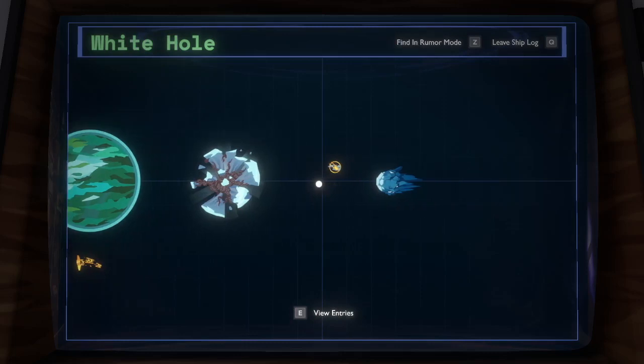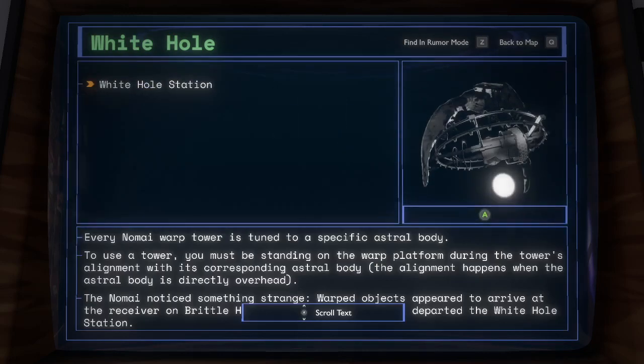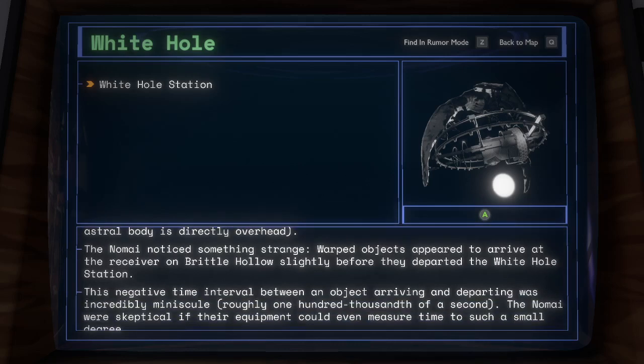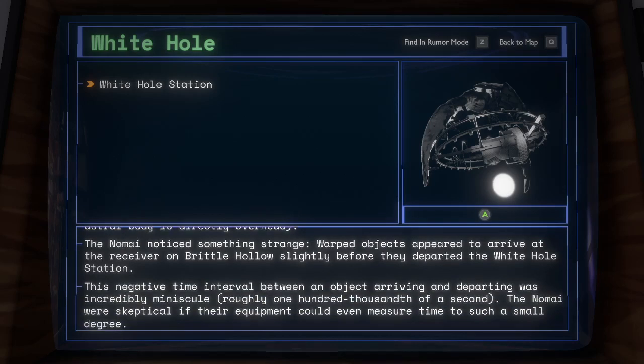White Hole. White Hole Station: every Nomai warp tower is tuned to a specific astral body. To use a tower, you must be standing on the warp platform during the tower's alignment with its corresponding astral body. The alignment happens when the astral body is directly overhead. The Nomai noticed something strange: warped objects appeared to arrive at the receiver on Brittle Hollow slightly before they departed from the White Hole Station. This negative time interval between an object arriving and departing was incredibly minuscule — roughly one hundred-thousandth of a second. The Nomai were skeptical if their equipment could even measure time to such a small degree.